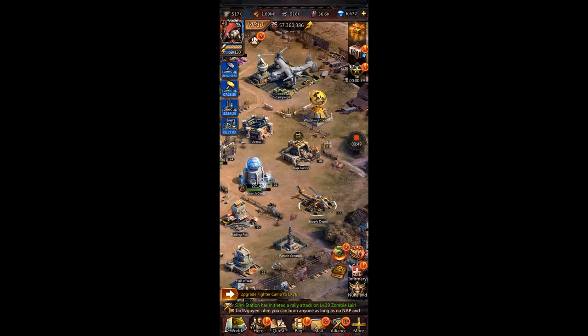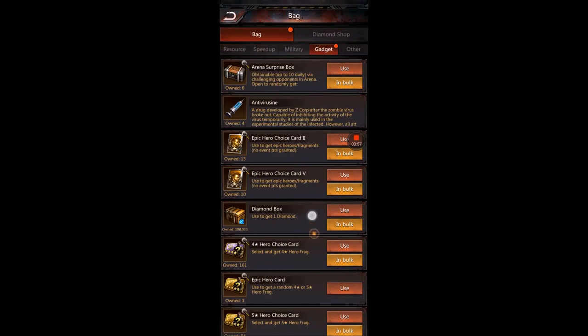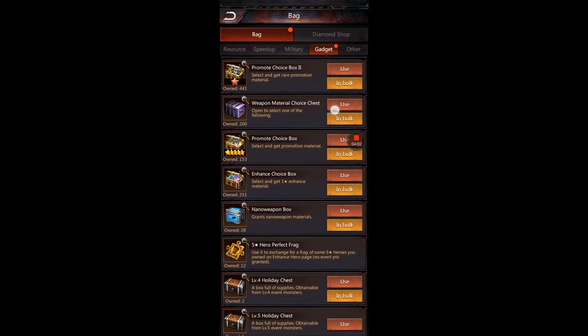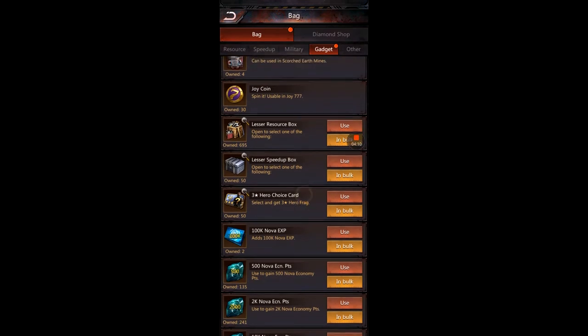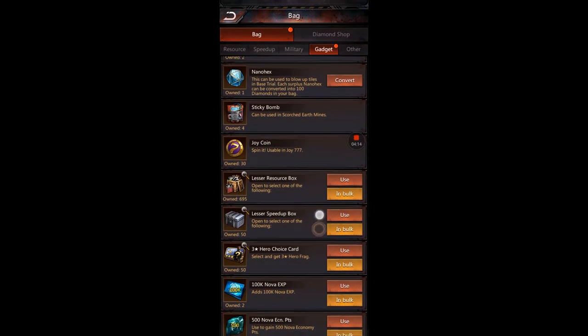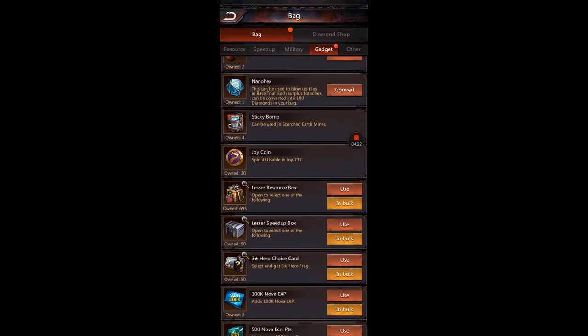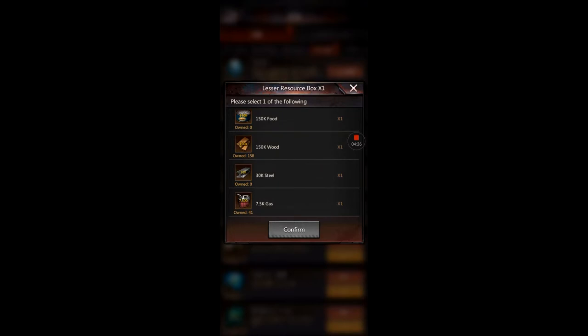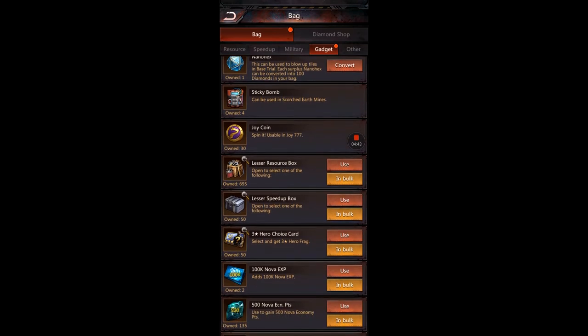When dealing with resources, food and wood are equal. They are at a 5-to-1 ratio to steel and a 20-to-1 ratio to gas. So if you have resource choice boxes, they yield more gas and steel according to that ratio compared to food and wood. Lesser resource choice boxes — mostly use those on food and wood. But if you have resource choice boxes, only spend those on steel and gas. That has the best trade ratio.